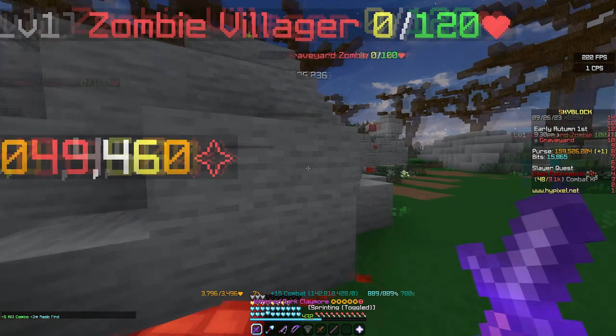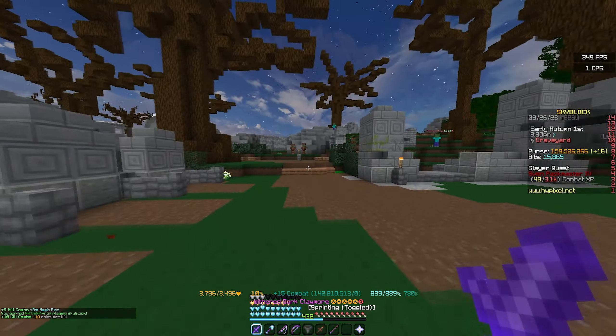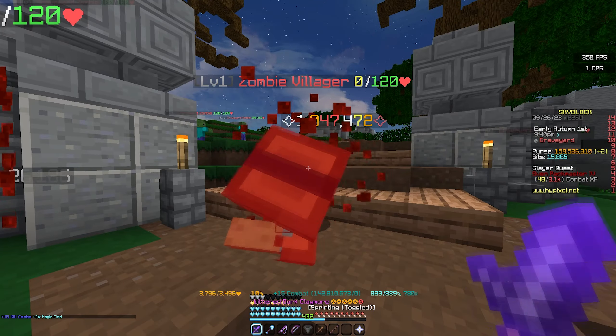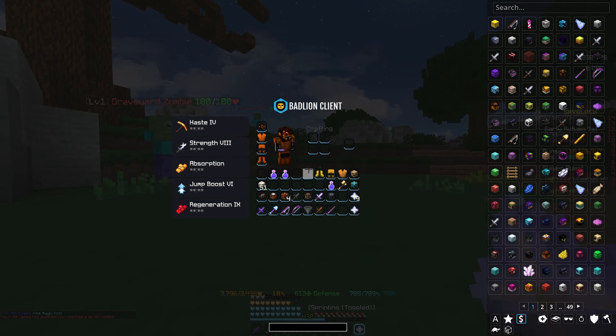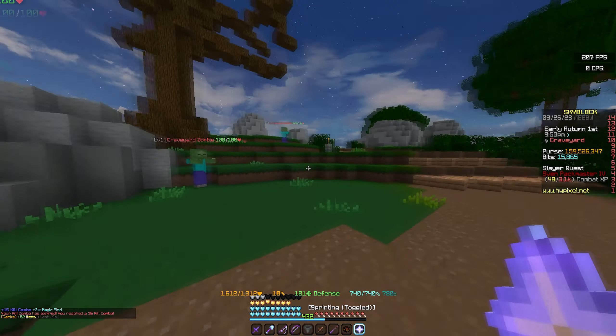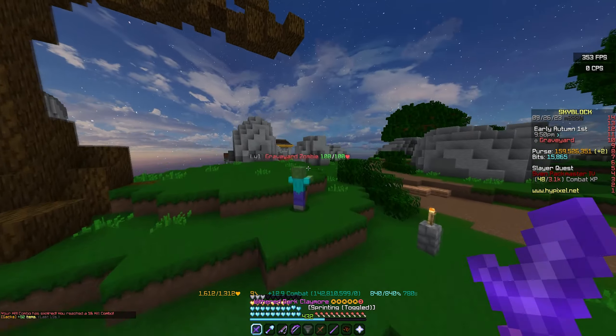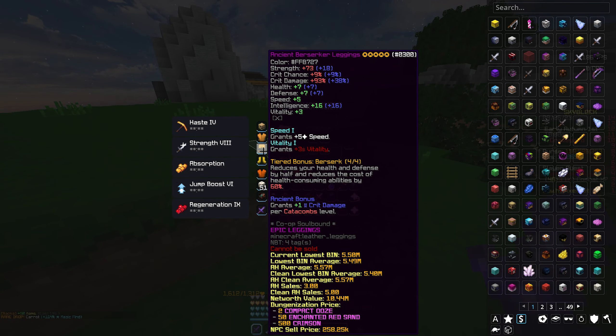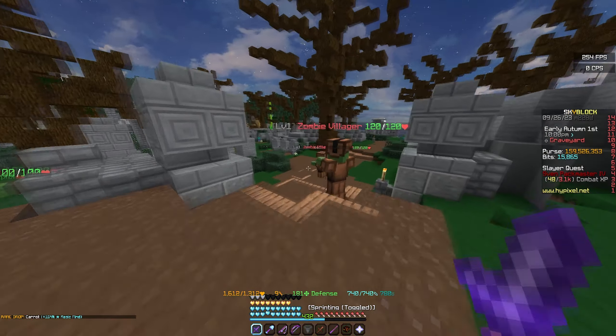1.1 million. Damn. And crimson gives dominance. Like, the armor set doesn't make sense — why would you even release it? It costs way more than crimson. This is base crimson too. It costs way more than crimson and it only does 60K more and it debuffs you. Why? Who came up with this set?